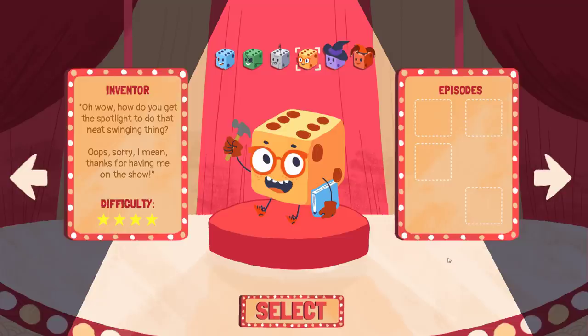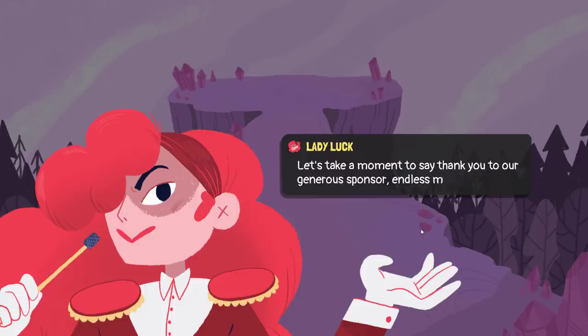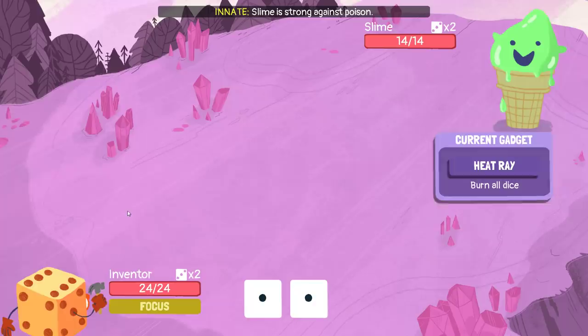Hello everybody, welcome back. We're going to enter the inventor — we're playing The Inventor. Hopefully we can get the check mark as this character, who is kind of my complete rival, my nemesis if you will. I heard there's some changes, so hopefully they're good.